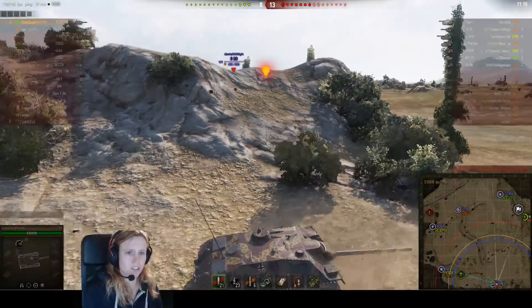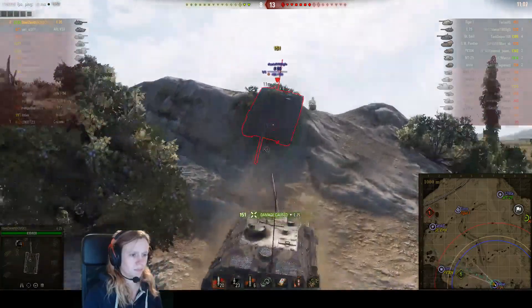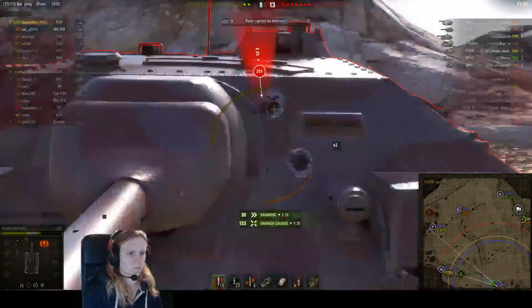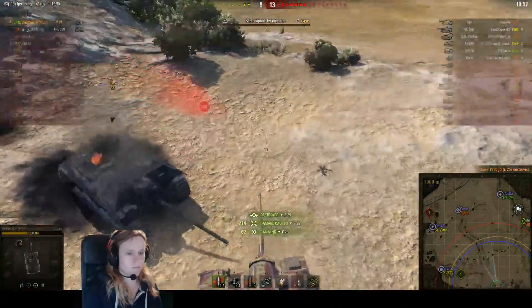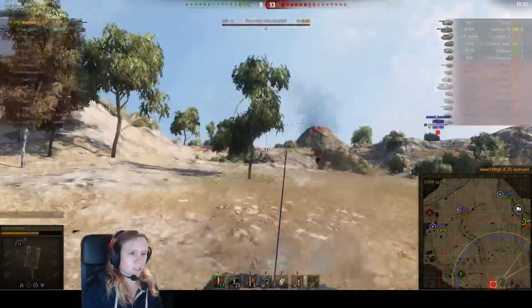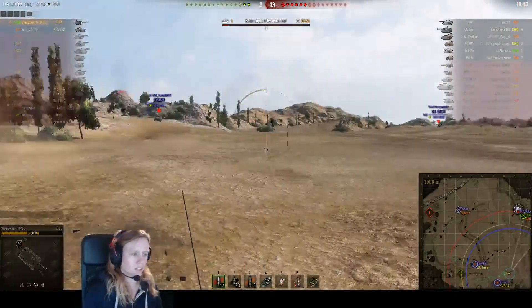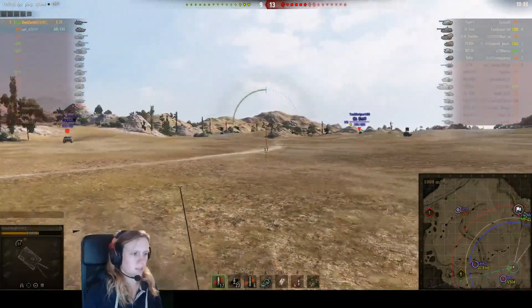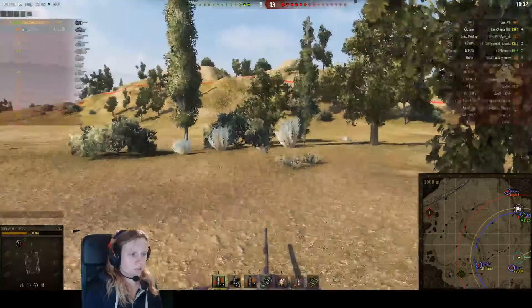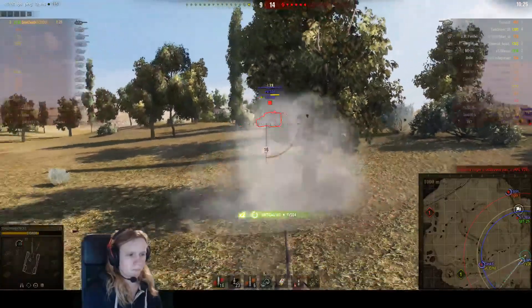It's just Steel and the ARL left against seven other tanks. Steel just lost some HP but handled it well. He's really lucky — there's an arty coming after him, but the Sint-Emil is watching his way as well, so he can't turn around to shoot the arty. That's why he decided to run away and go behind the hill, because then the arty can't shoot him anymore.